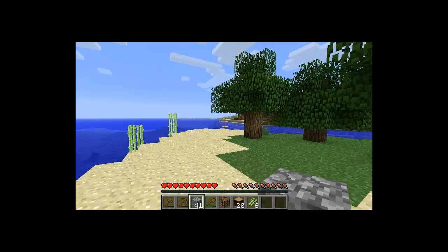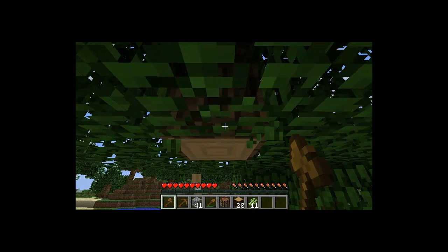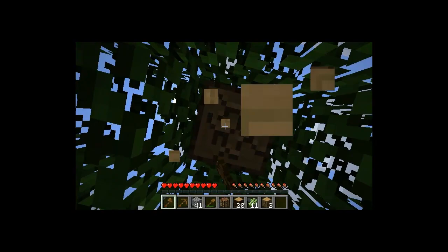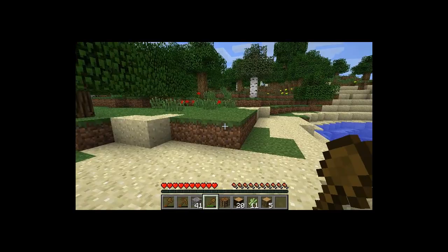This seems like a good enough spot. Ooh, I like the ocean views there. I'm quite fond of the sea and the ocean and stuff like that. So we're going to build here. I don't really know how most people like to build their houses. But I know that I like mine to be like three blocks high. Like this right here — if I can't jump, then it's no bueno for me.